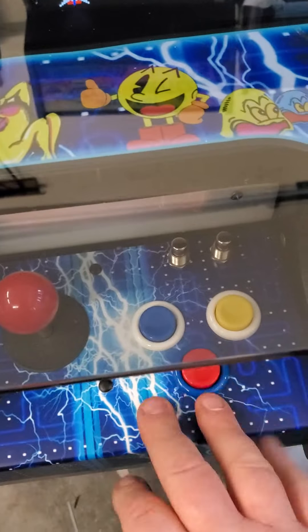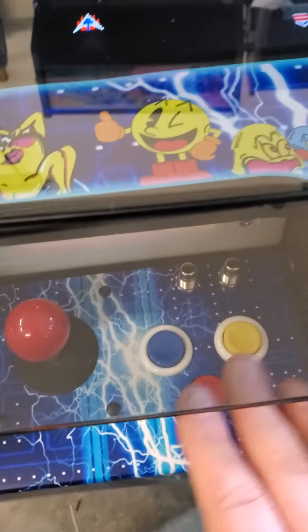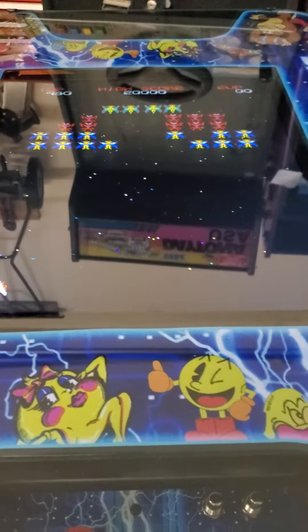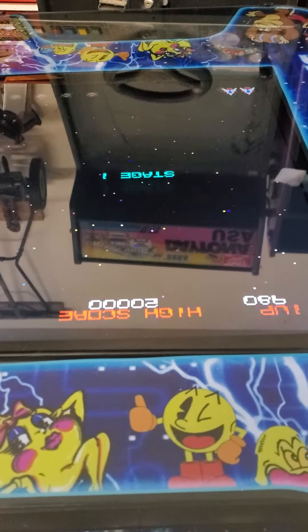The red button is always going to be your go-to, whether it's jump or fire. The other buttons you just have to figure out on your own, whether it's dropping bombs or whatever. So there we got killed — let's see if it switches over to the other side. And there you go, it switches over to player two. So we're going to go ahead and get out of this.